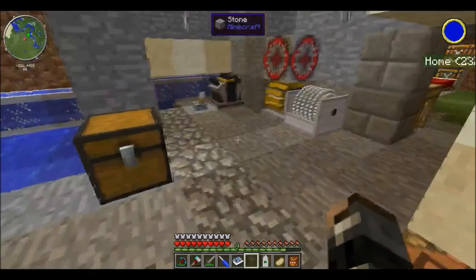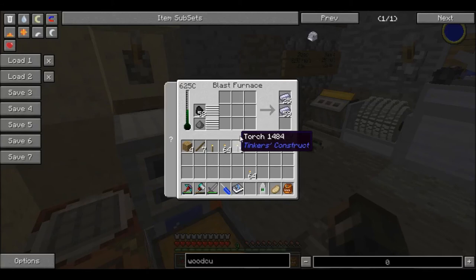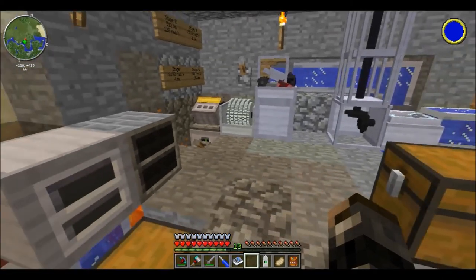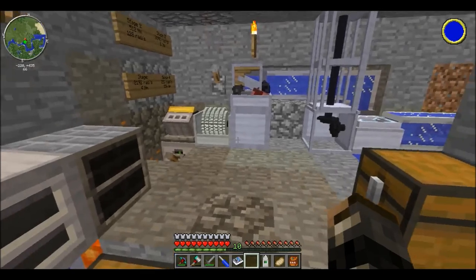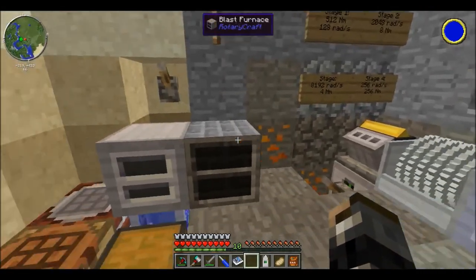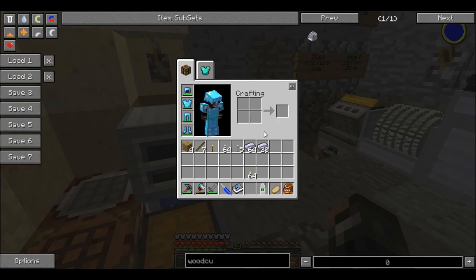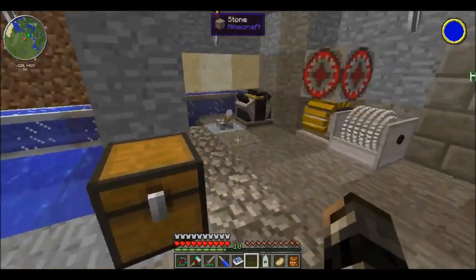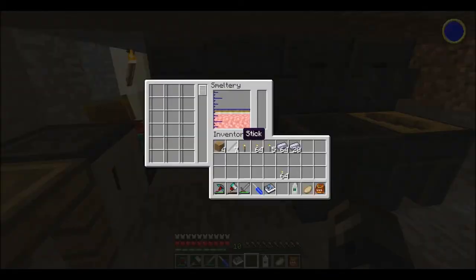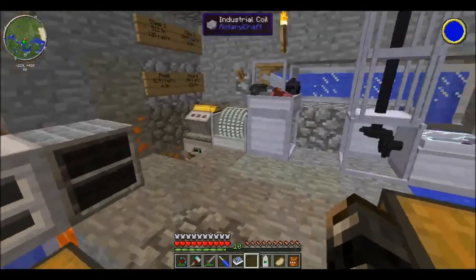I spent around 100 already using the extractor on 13 iron ores, and what I got from that is 84 steel ingots. So 13 ores to 84 ingots is crazy. Like I said in my last part, you run it through the machine using the individual parts and then when you put it inside of the blast furnace you get even more because the blast furnace has a chance of giving you extra steel. From 13 to 84 instead of just 26 if I had used my smeltery. Cannot stress it enough — always use the extractor.